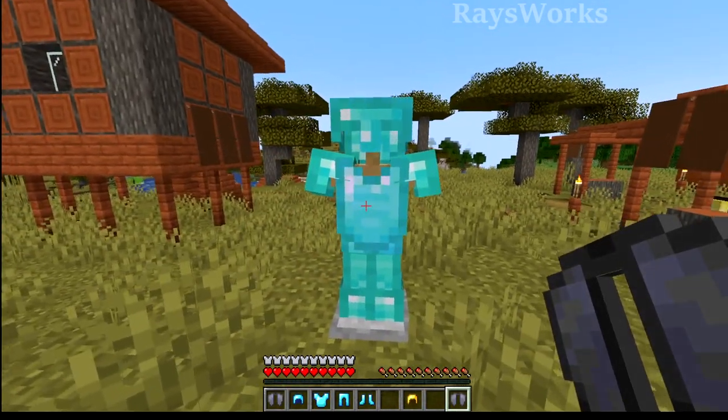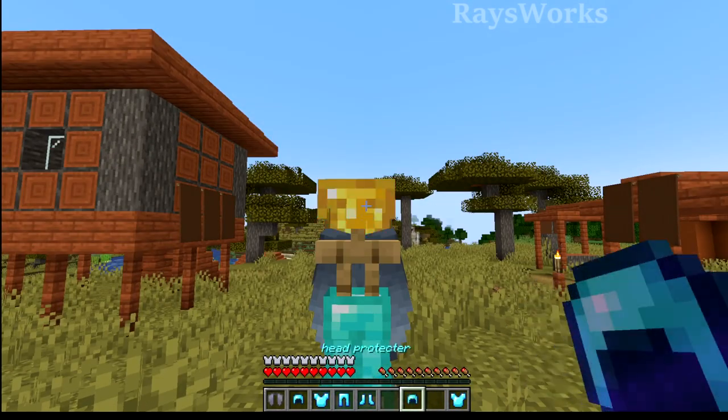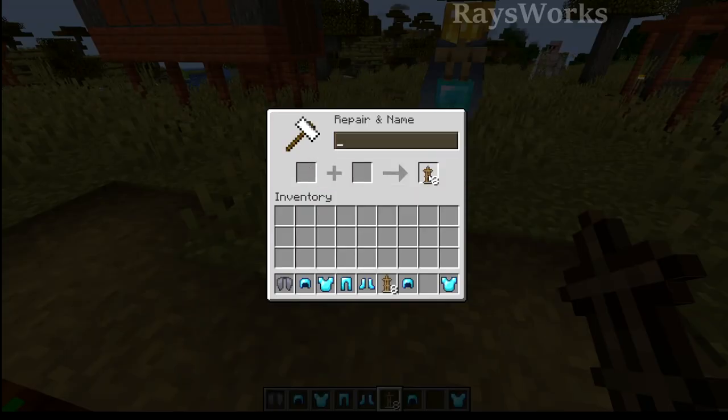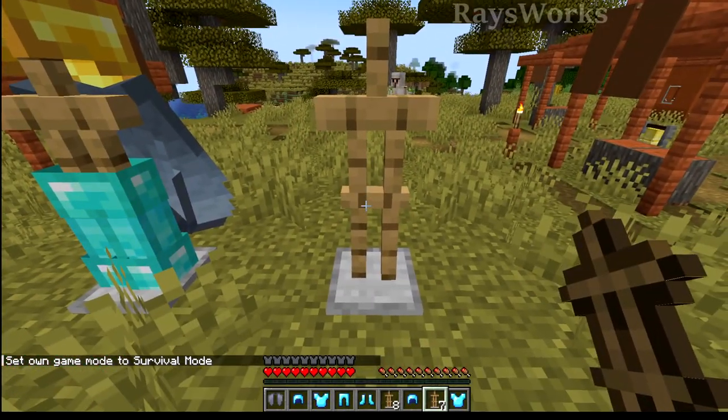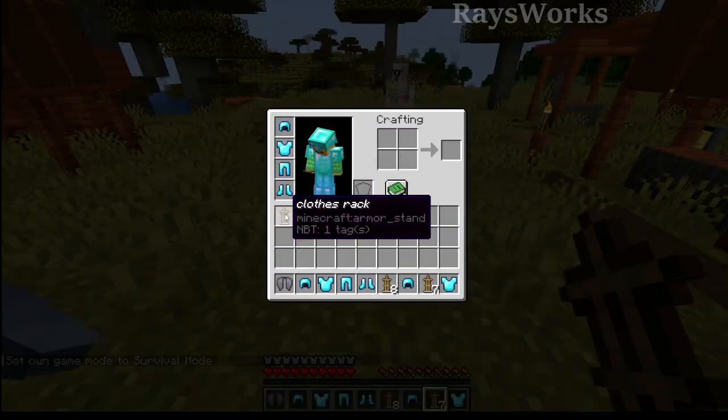This same ability can also be done to armor stands, so you can directly switch out stuff without needing to have a free hand open. Now if you happen to name armor stands before placing them down, they wouldn't keep their name when broken. But now if you break an armor stand, it will keep its same name.